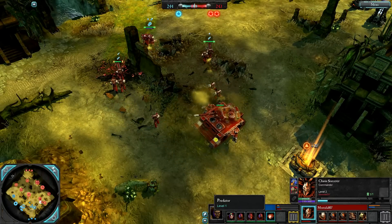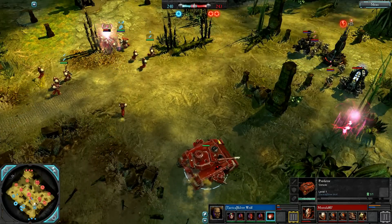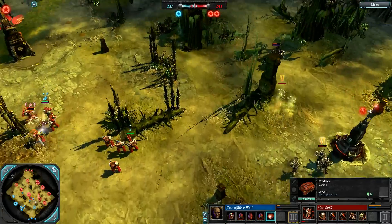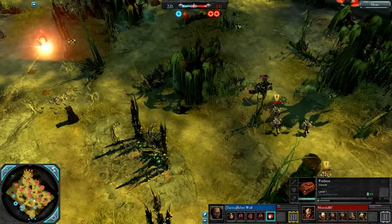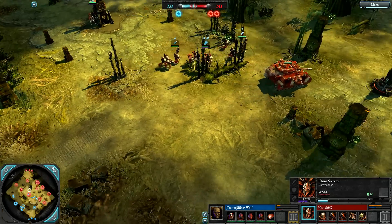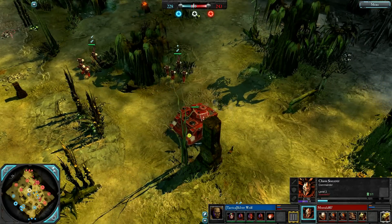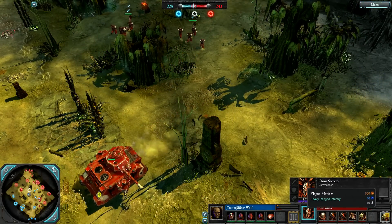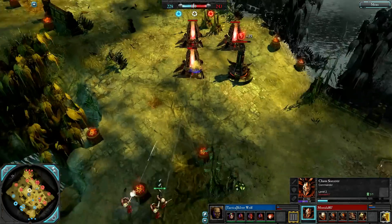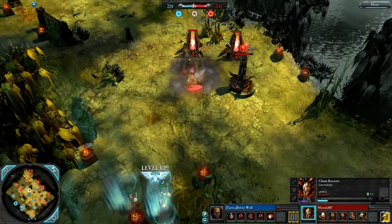We have a Space Marines predator on the field in its default form — needs to be careful, does not want to be caught in melee by the chaos dreadnought. Mustafar is playing it safe and pulling back. Chaos sorcerer goes down after teleporting — not sure what got him. Scouts decap centre, 229 to 243, close match. More plague marines on the way for Mustafar — plague marines' missiles of course snare vehicles, such a great unit.